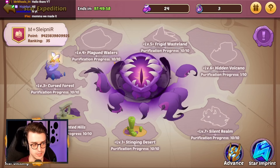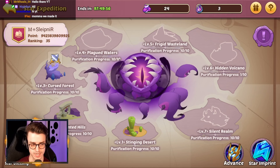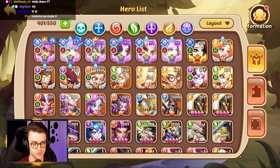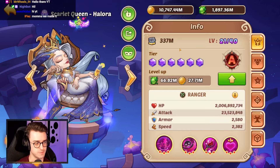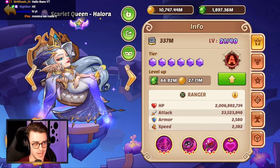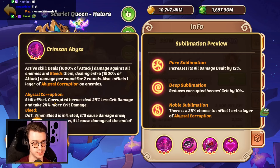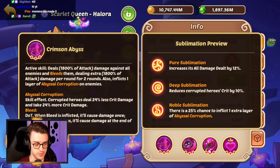You always want your main damage dealer to attack, and you want your other heroes to attack as well, because typically they'll be running demon bells and energy feeding your lineup. The majority of people in Star Expedition will have Halora go before their main damage dealer so she can set Abyssal Corruption on the opponent. Really helpful.